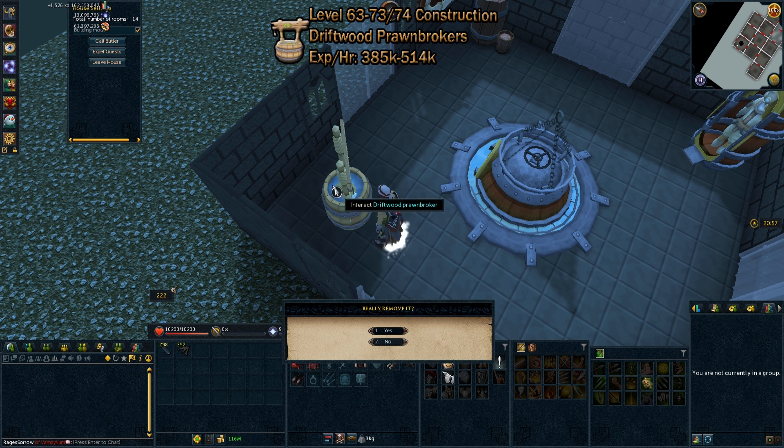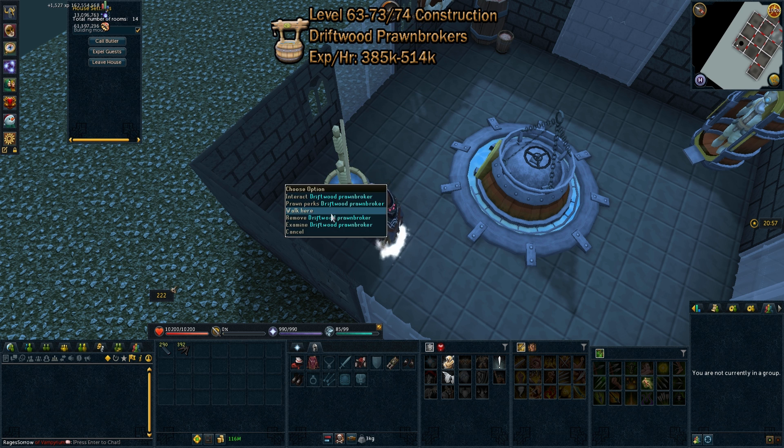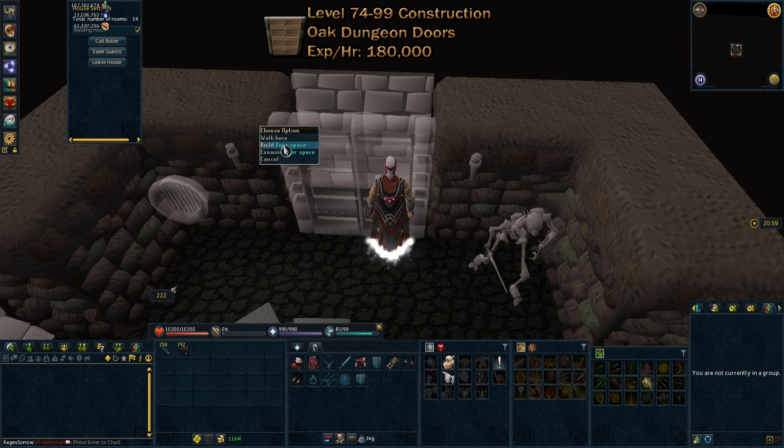From levels 63 to 73 or 74 construction, you'll be doing driftwood pawnbrokers. These are approximately 385,000 to 514,000 XP per hour, with a GP per XP per pawnbroker of 52.32.